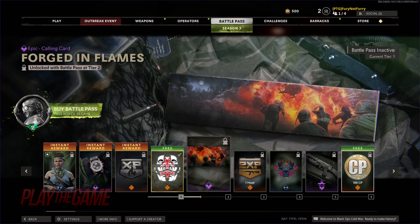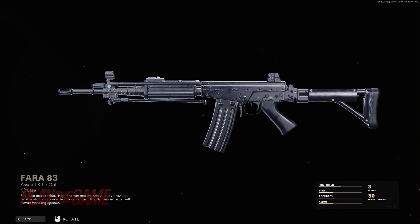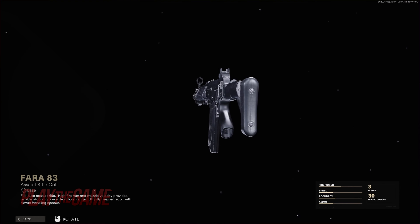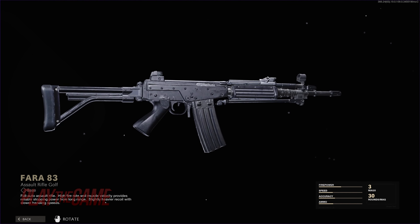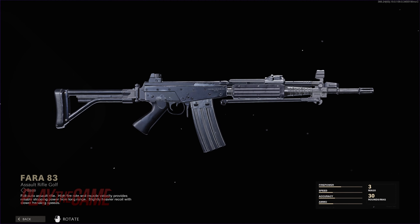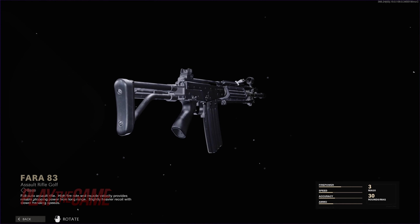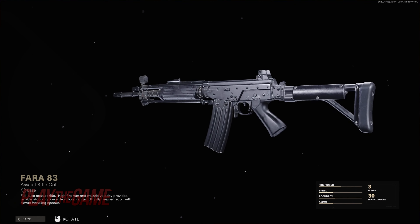This pass of course has 100 tiers, but we will only be looking at the high value legendary weapons. First up at tier 15 is our first new weapon of the season: the Fara 83. It was mostly inspired by the Israeli IMI Galil. The Fara is an Argentinian-made rifle chambered in 5.56x45mm with a 30-round mag — great for mid to long range engagements.